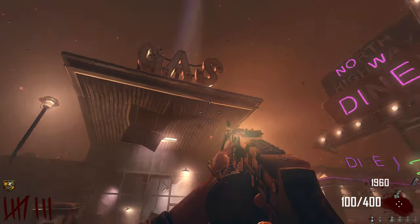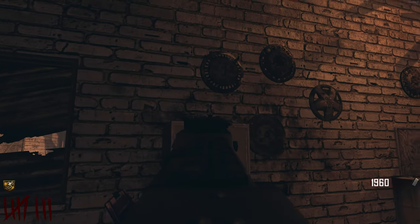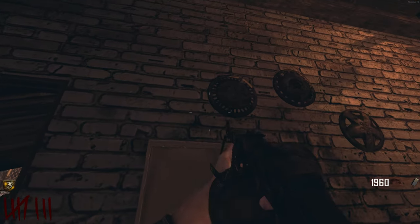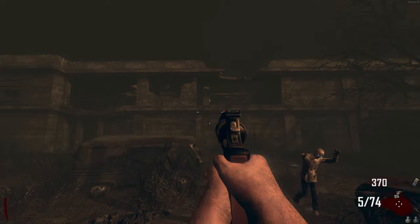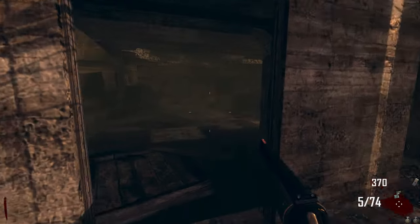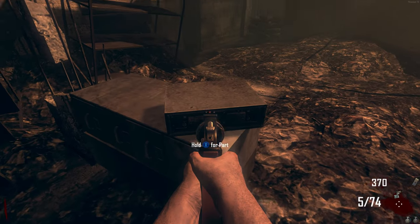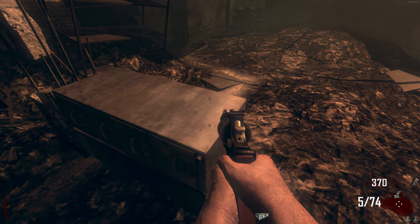The final part you need is the radio, which can be found in two different areas. The first is inside the garage at the diner, on top of a metal cabinet. The second area is inside Nacht der Untoten, found on the opposite side of the cornfields from the radio tower. Come over to the right hand side of Nacht and you'll find it on top of a metal cabinet there.